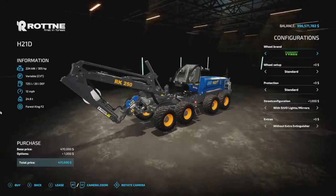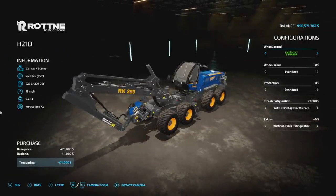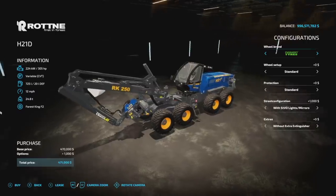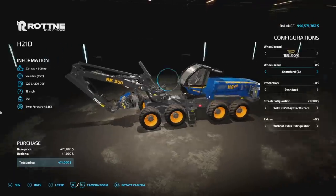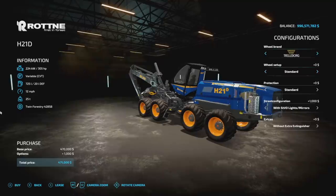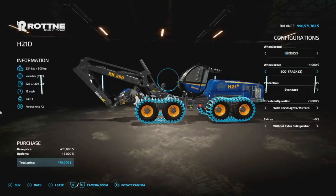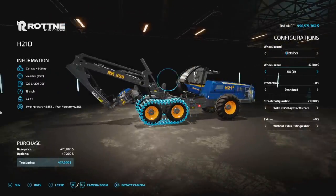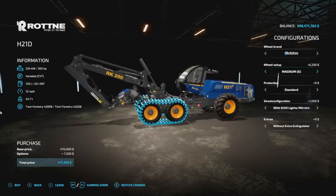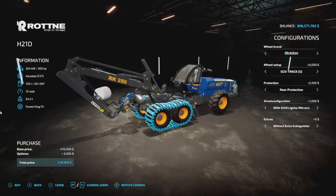Next, from Woodcraft Modding, we've got a modified version of the Rhina H21D Harvester. 305 horsepower, variable transmission, 725 liters of fuel, 12 miles per hour, 24.8 tons — she's a big boy. 15 slots, not too bad. Will brands: Nokians, all the officers, and Trelleborg as well. You can go with a six-wheel or the eight-wheel version. Multiple different versions of Nokian and Trelleborg tires, cool. Signals on the back looking good.